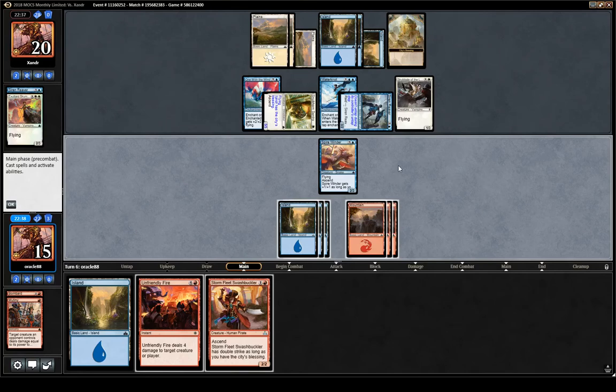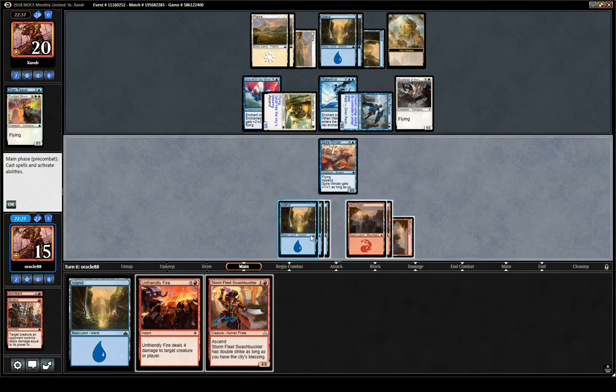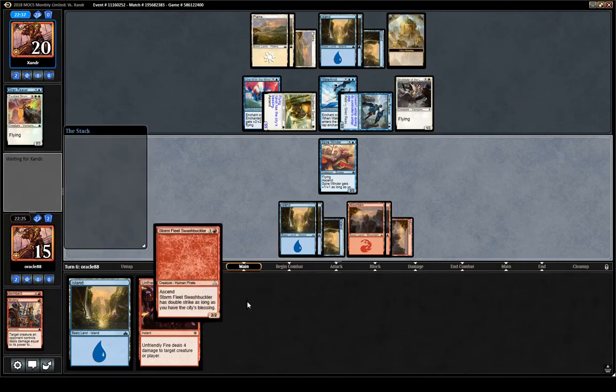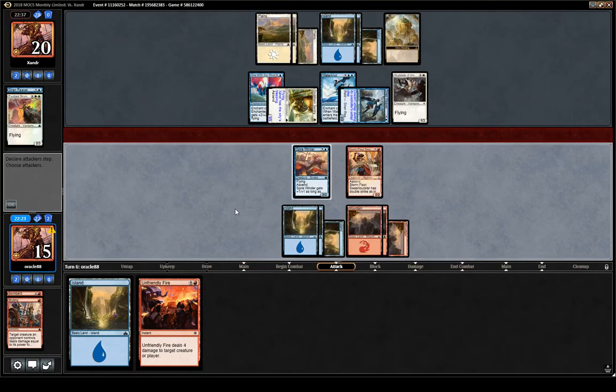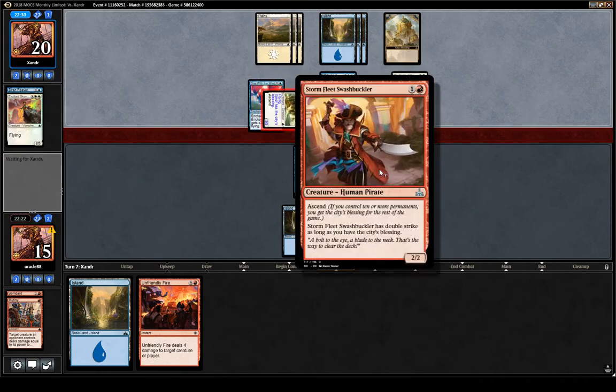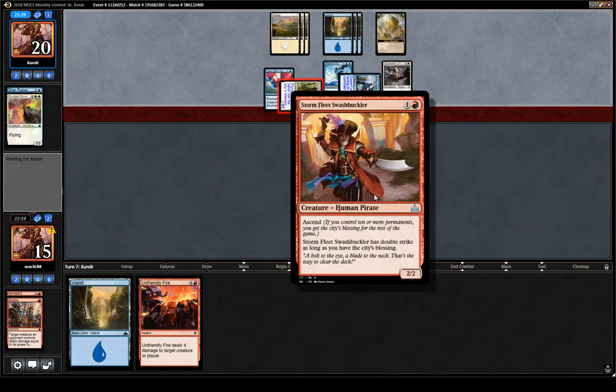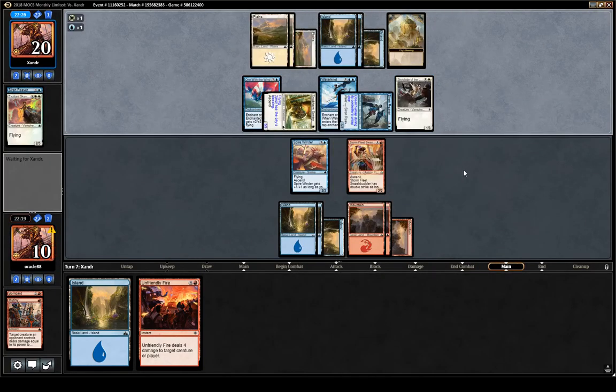I kind of want to get the blessing for the Swashbuckler — obviously this is going to trade. I think we can afford to take five more damage here, especially against blue-white. If we add a permanent next turn we can turn on the blessing, which would be really good, because this as a 2/2 is not going to do anything once it trades, whereas with double strike it can attack into Skyblade, which is pretty huge.